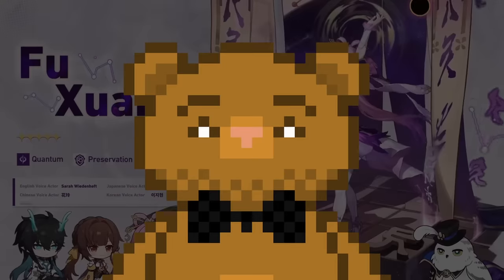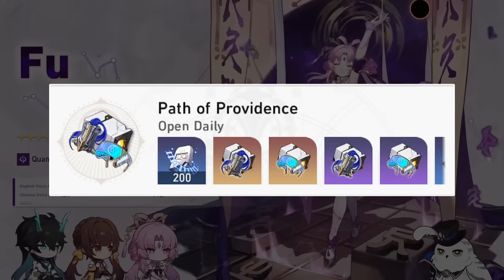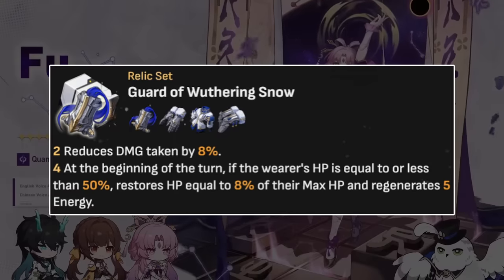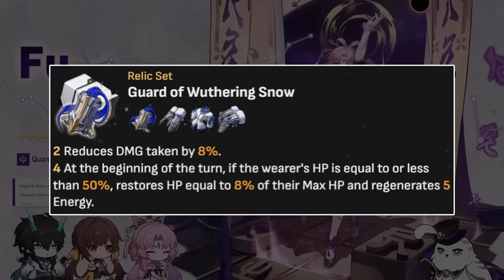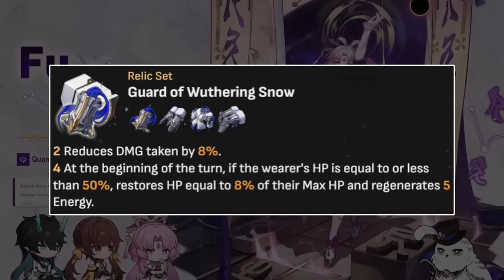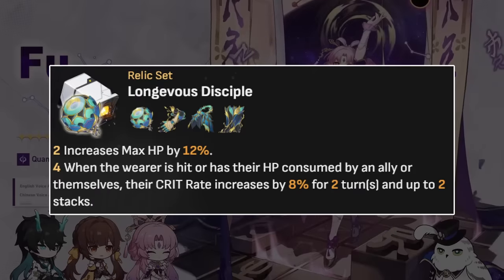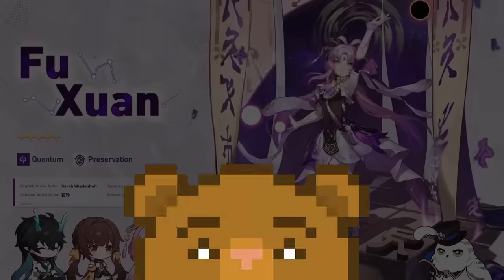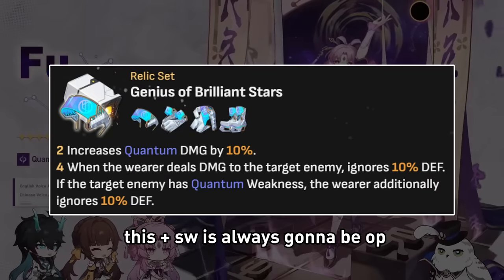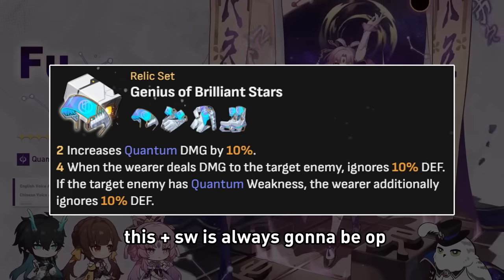So for relics — the Quantum set has always been paired with an underused and underrated set, the Wuthering of Snow set. This set coincidentally is good on Fushuan; it provides damage reduction, which is a nice two-piece for weaker allies. A two-piece option can also be the HP two-piece from Longevity's Disciple. Or for the pure unhinged Fushuan enjoyers, the Quantum set DPS Fushuan may be fun. If she can solo sustain well enough and forego stats for crit, just like Watcher, then this could be awesome.